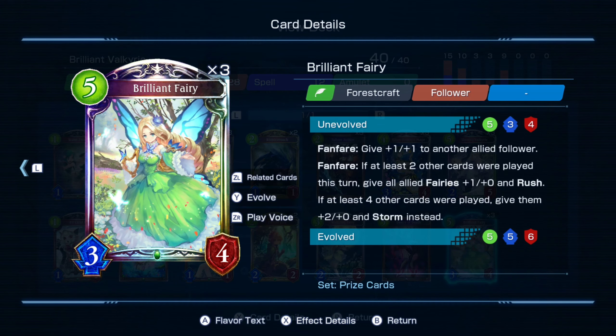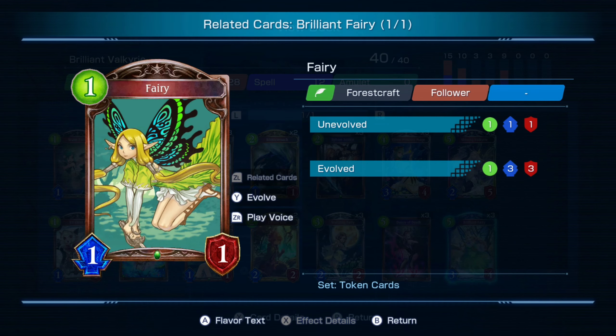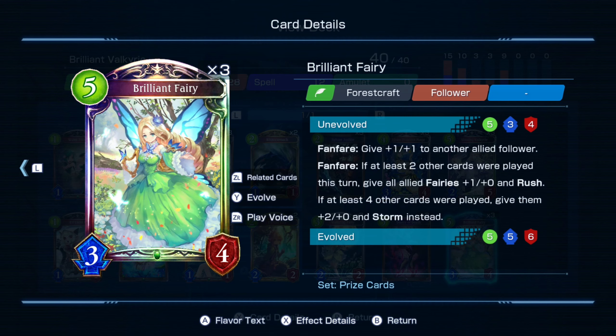So let's look at Brilliant Fairy. Brilliant Fairy fanfare: you give plus one attack and plus one health to another allied follower. If you play two or more cards in this turn, you give all allied fairies plus one attack and rush. If you play four, all the fairies get plus two and storm. Please take note that it only works with these fairy cards — it doesn't work with any other cards that have fairy in the name.